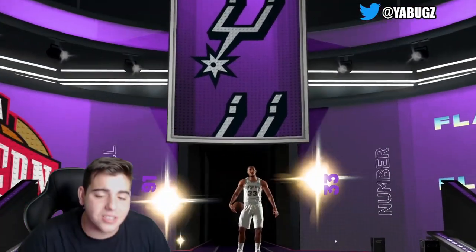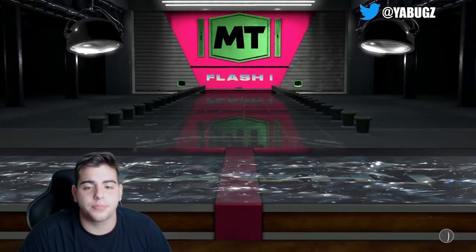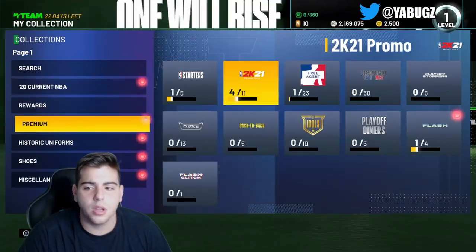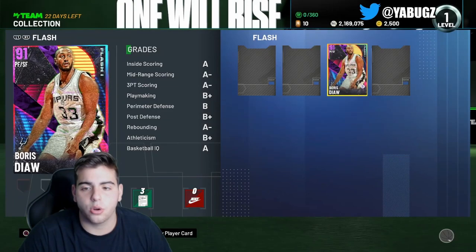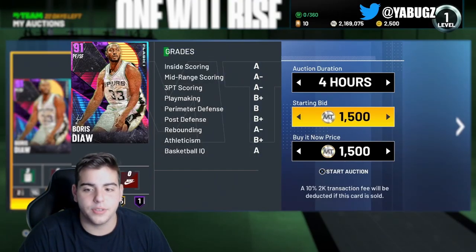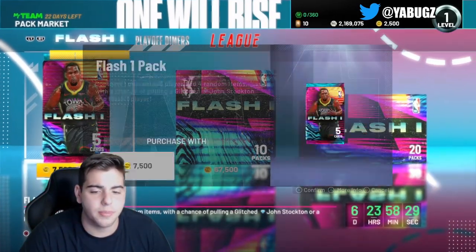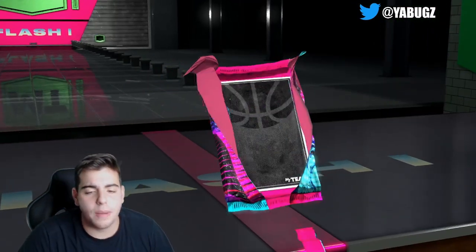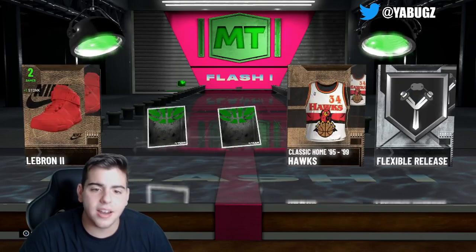We're gonna try to sell him as fast as possible. Let's see if there's any on the auction yet - there's none on the auction, so I'm throwing mine out for 50k real quick. If he sells for like 30k we'll quickly sell him. Next up, flash pack, fourth pack of the day.